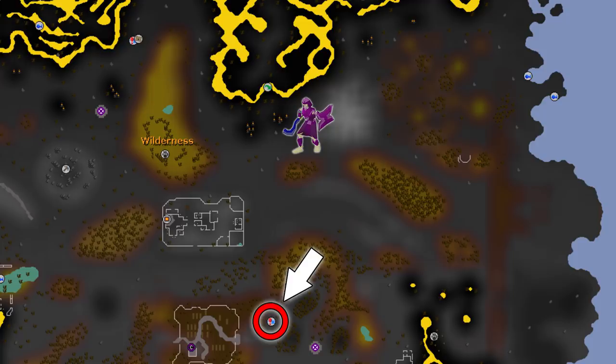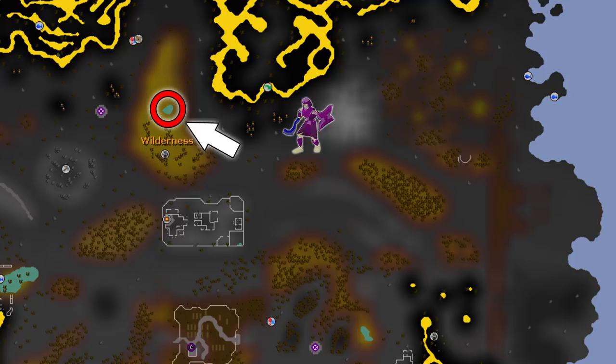From the Corporeal Beast cave, exit and run pretty much straight north to find Vetion. Keep one open inventory space to pick up loot for the looting bag. The second method is using the wilderness pond — catch the canoe from Edgeville, bring a bronze axe and drop it once you arrive. The third method is wilderness teleport obelisks; I don't recommend this because you'll be running through higher level wilderness. With the Corporeal Beast teleport you start low and work your way up, giving you time to escape.